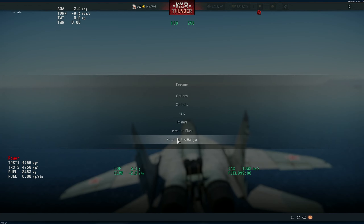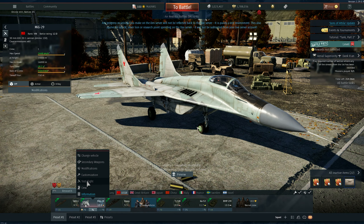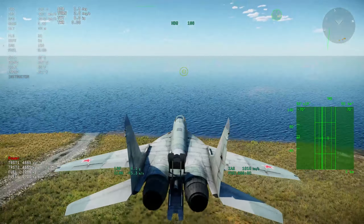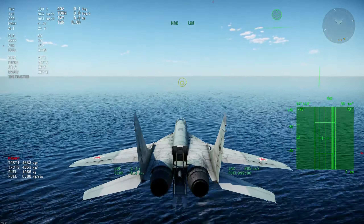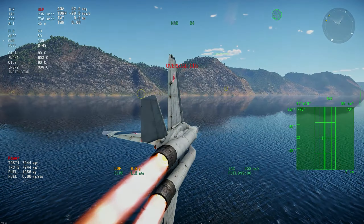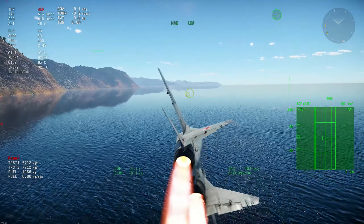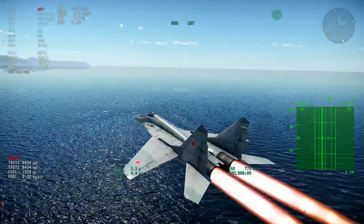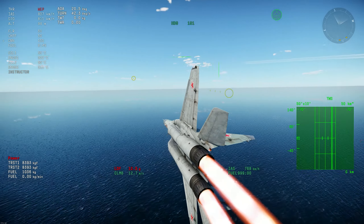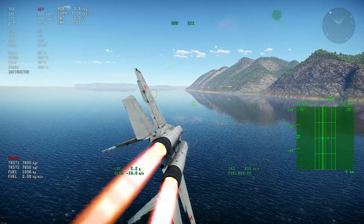I had too much fuel, so let me restart with minimal fuel to properly test the turns — it's too much weight. Now with the correct fuel load, let's lower the speed and test it out. First AOA — it's pretty much the same, varying between 22 and 23 degrees maximum. Clearly showing it is pulling the same AOA. It might be slightly better at first, maybe — but it's like 0.3 to 0.5 degrees max difference, probably not even feelable.